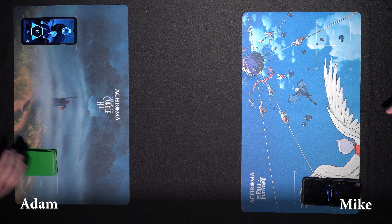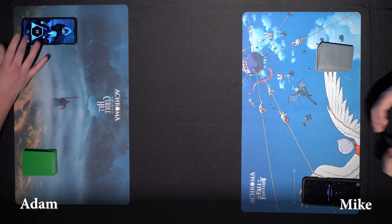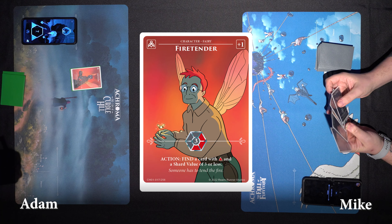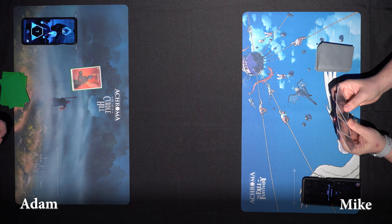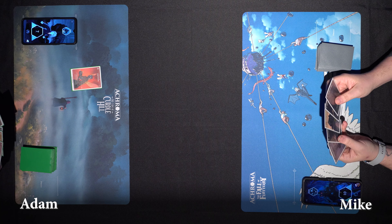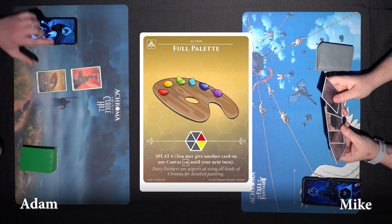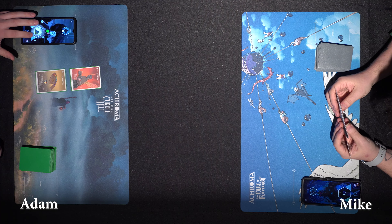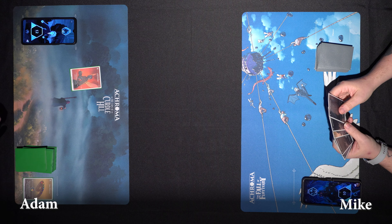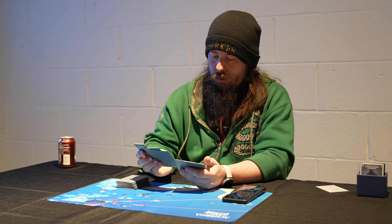You've got the first turn this time. I'm going to play Fire Tender — that allows me to look through my deck and find something. I'm going to find a Full Pallet. So one and six. Is Full Pallet an action? Yes, Full Pallet is an action. I'm going to draw and it's your turn.